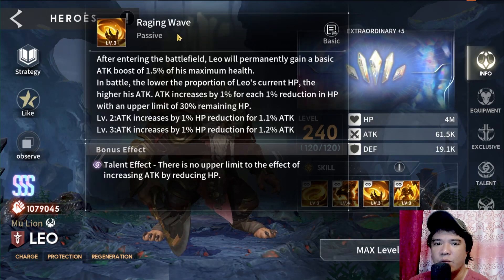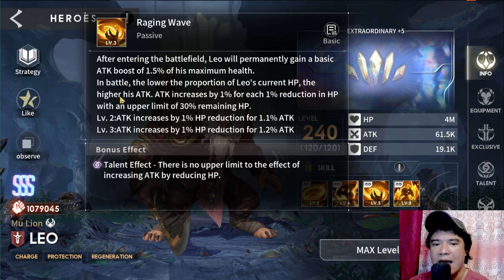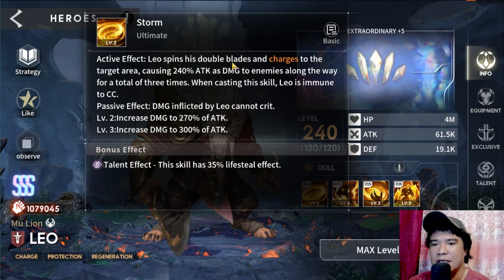On Leo's passive skill Raging Wave: after entering the battlefield, Leo permanently gains a basic attack boost of 1.5% of his maximum health. Also, the lower the proportion of Leo's current HP in battle, the higher his attack. We can ignore that second part since the proportion stays the same regardless — the most important part is the permanent basic attack boost of 1.5% of max HP.